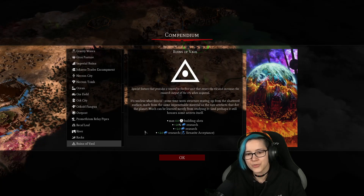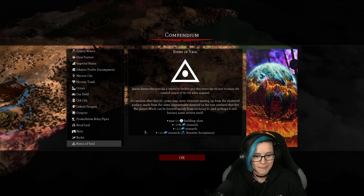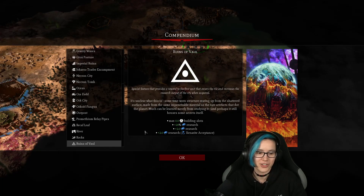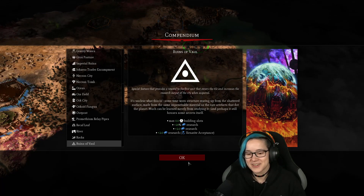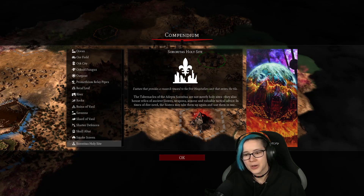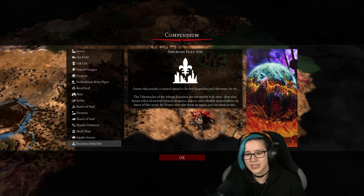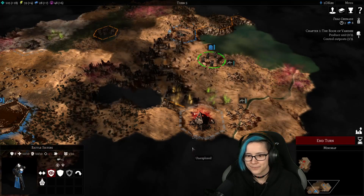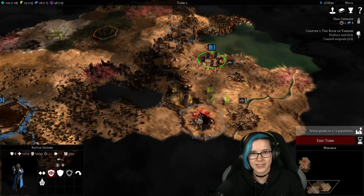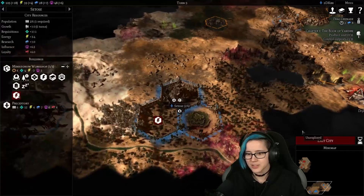The Eldar are insanely full of themselves — I mean, if you're a space elf I think that's kind of okay. A Sororitas holy site discovered! The tabernacles of the Adeptus Sororitas are not merely holy sites — they also house relics of ancient sisters: weapons, armor, and tactical advice. In times of dire need the sisters may take them up again and use them in war. We should go there and check it out. A Toes has grown to two population — keep growing!